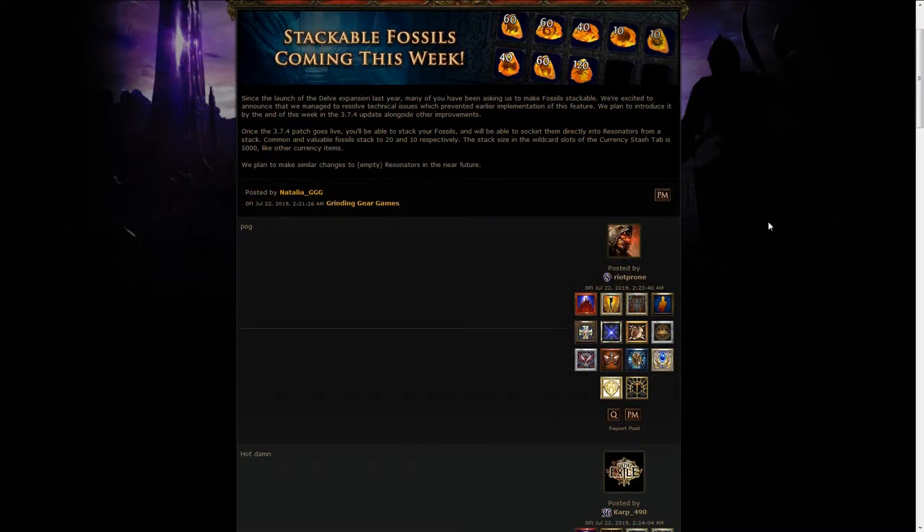The first news this week is that stackable fossils were coming, and this got many people excited. Basically, fossils could stack — common ones up to 20, valuable ones up to 10, pretty much like chaos orbs or transmutation and alteration orbs.